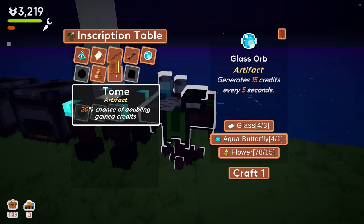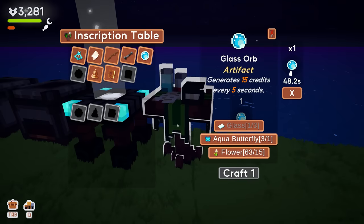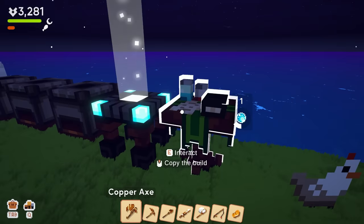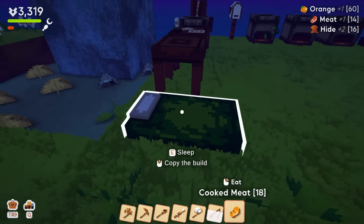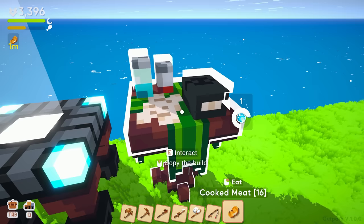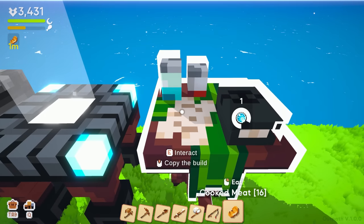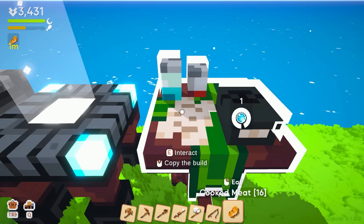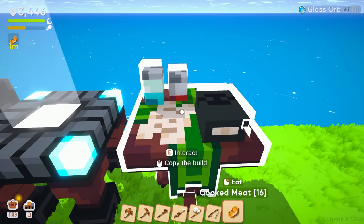20% chance of doubling gained credits! Let's get one of these made — 15 credits every five seconds, that's passive credits. What does this take? Wood, flower, and flint. We just need wood, cool, then we'll get a magic stick. I should go ahead and sleep for the night. I'm pretty sure these magic orbs just stack in your inventory — the more you have, the more you make. We got a glass orb times one.